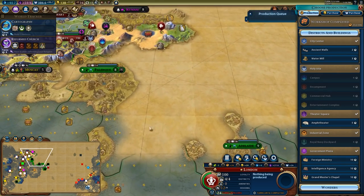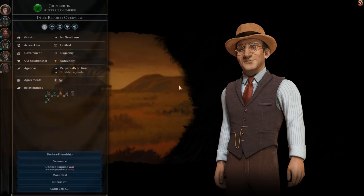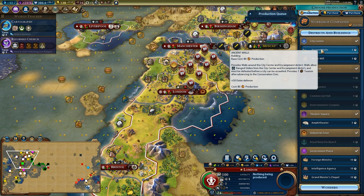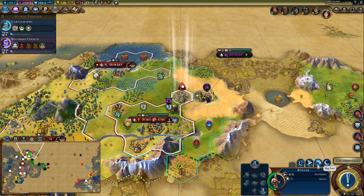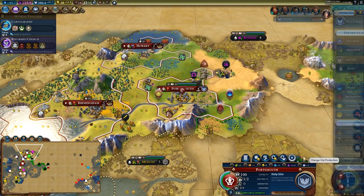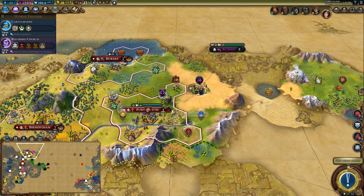I don't see their capital yet, so I'd want to scout them. Let's get open borders with Australia again since our open borders has run out — that should net us a small friendship bonus. We finished the workshop, so I'm going to grab walls. I have the wall production card in, so I'll grab them just to feel safer — and it's another wall I don't have to spend faith on. Let's purchase this tile, then put the encampment down there, and chop through the holy site into the encampment to get that in five turns.